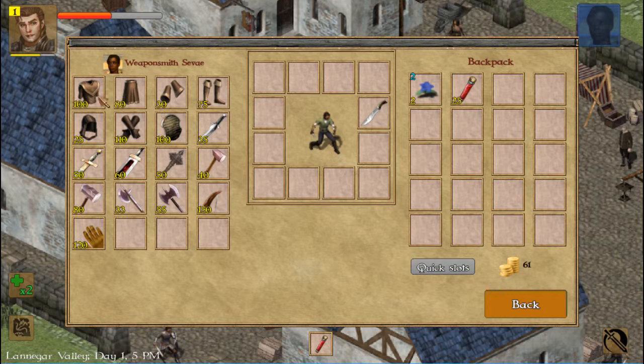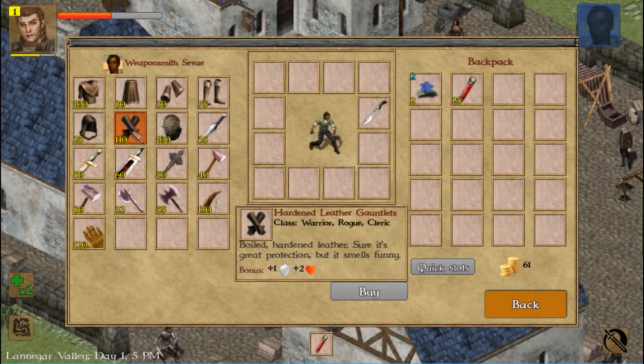If you buy armor, make sure you can use it by checking the class — I'm a warrior, so I cannot use this armor. Also if you find something you can't use, just sell it. This one says all classes can use it. This one here says warrior, rogue, cleric — so I'm a warrior, this one I can use. Buy.